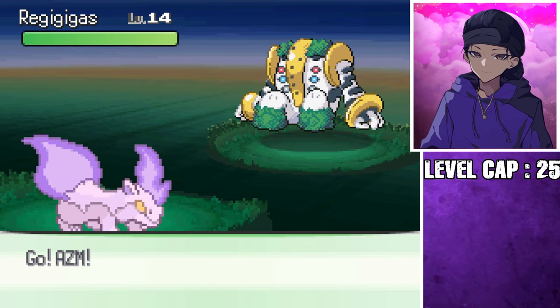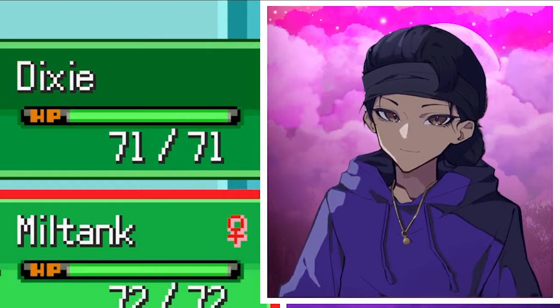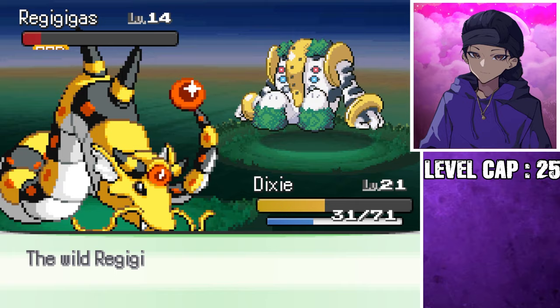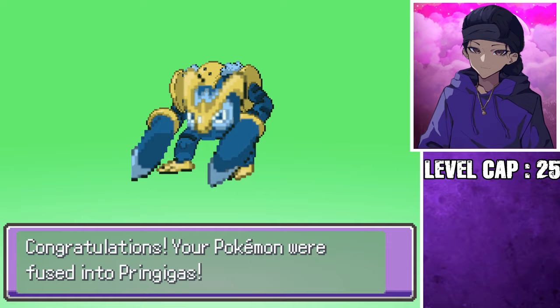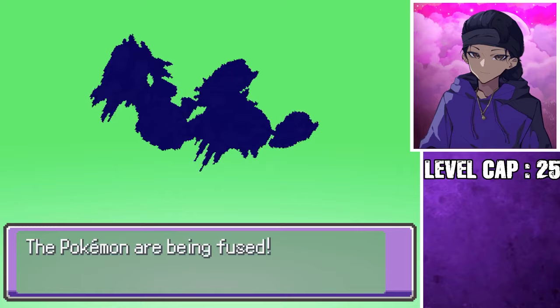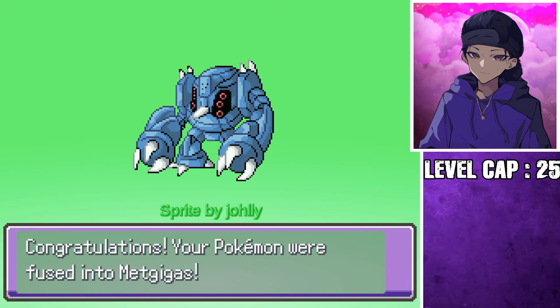Oh wait, Regigigas! Wait — if I can catch this, I can get rid of Regigigas' Slow Start. Regigigas, just get in the ball. Yes, let's go — we got Regigigas! Never mind, forget the story. That's not staying on the team. Here we go. Don't let me down. Yes! The Steel-type Regi. The true Steel-type Regi. We're not having Slow Start now that we've actually got a good fusion. I don't think you can stop me anymore, mate.